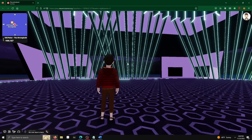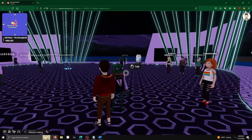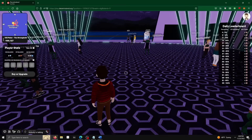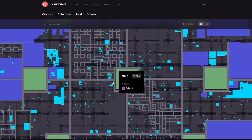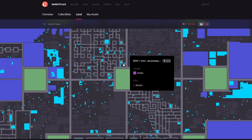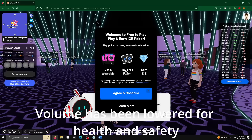I pick the first world with a three-digit player count: Ice Poker. I'm quickly teleported into a world populated by Pepe the Frog NPCs and a couple of other players standing around many poker tables. The load times for teleporting are actually not too bad — it only took a few seconds to get there. This makes me wonder how the value of land in Decentraland is determined. Plots closer to the city center seem to be more expensive, but that doesn't make sense when you can freely teleport anywhere.